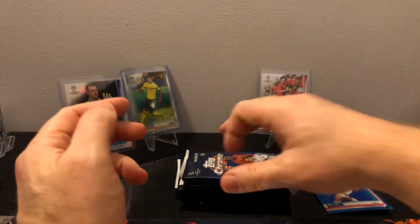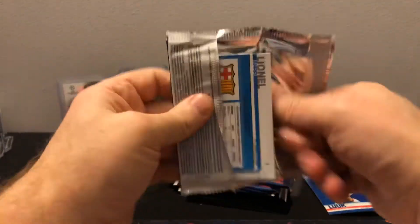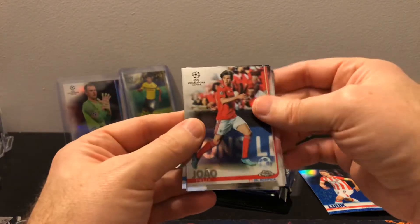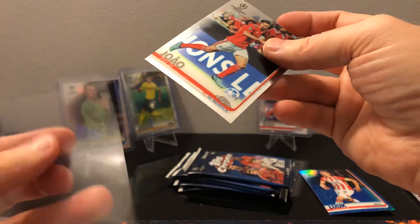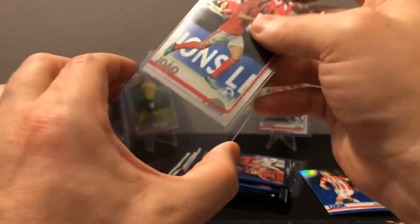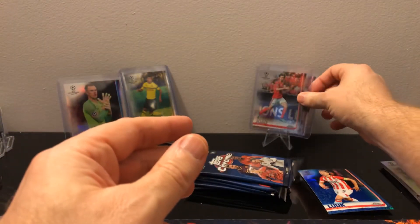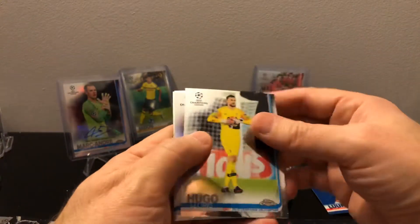Not much there. Got about five packs left. Maybe we'll hit another parallel - that would be pretty cool. Right on the top of the pack - I really picked the two good boxes, didn't I? That's sick. Another one. So we're two and two. Not bad at all. Two Sanchos and two Joao Felix.